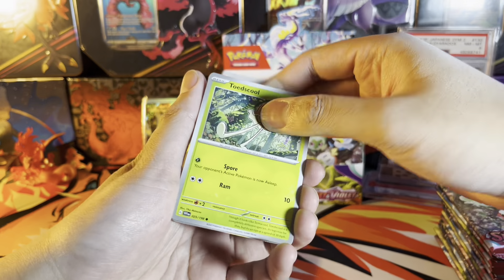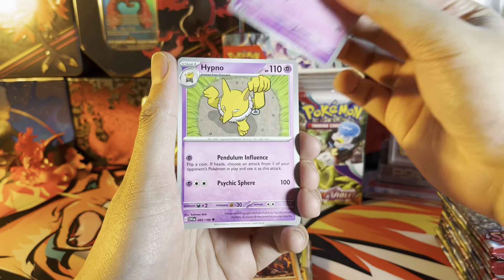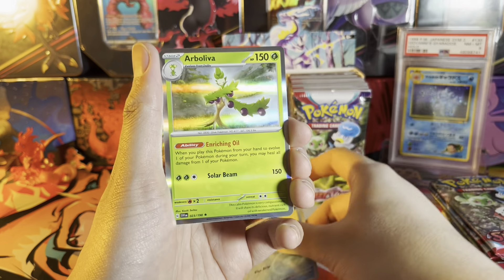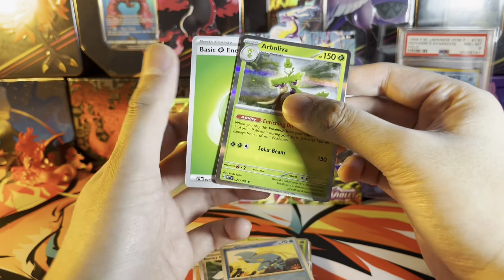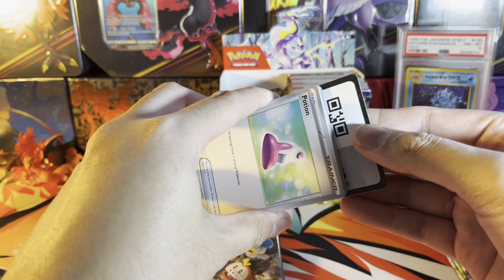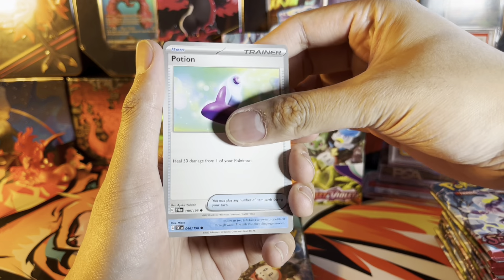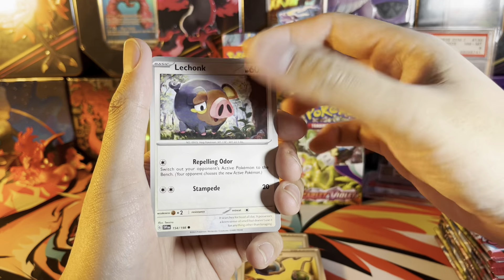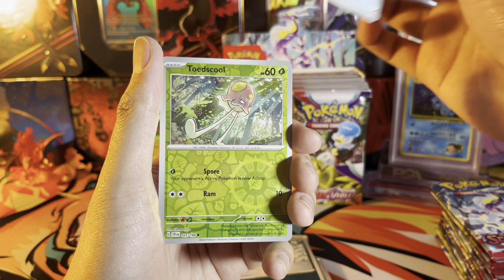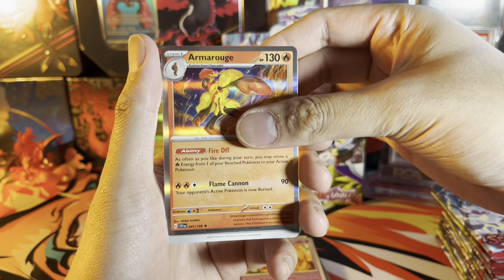I'm noticing that each and every pack has two reverse holos — that's something new. We got Houndoom, Fidough, Hypno, Beach Court, Sandaconda, Rocky Helmet reverse, Clauncher reverse, holo Arboliva, and grass energy. I'm also starting to notice that the worst possible pull you can get out of a pack seems to be a holo — so no more regular rares I guess. We got a reverse Dragonman and holo Armarouge, grass energy.